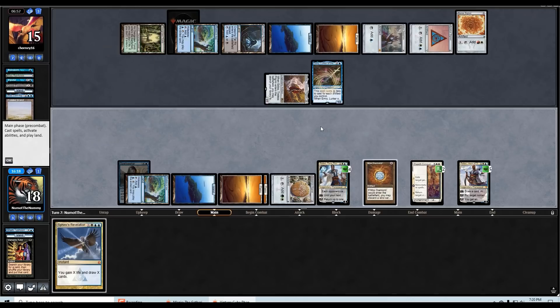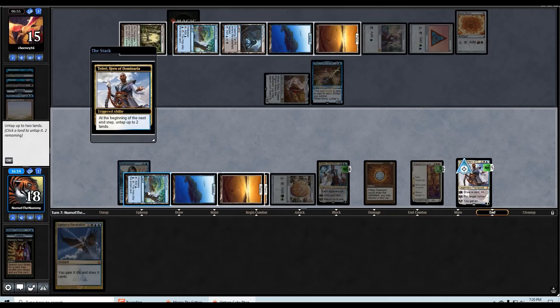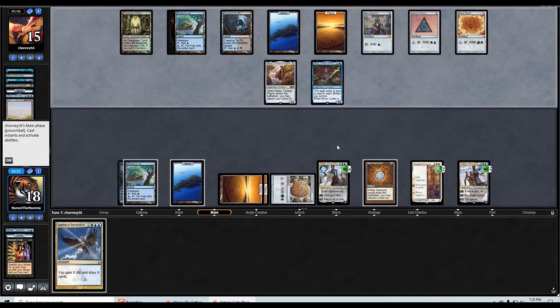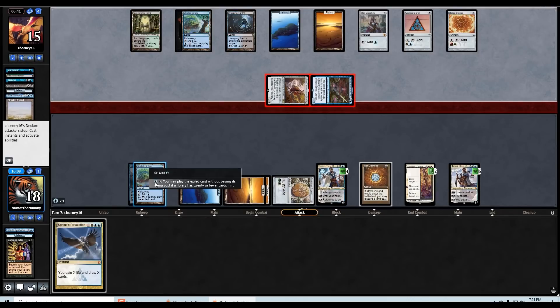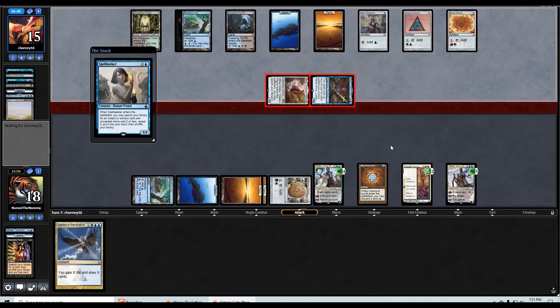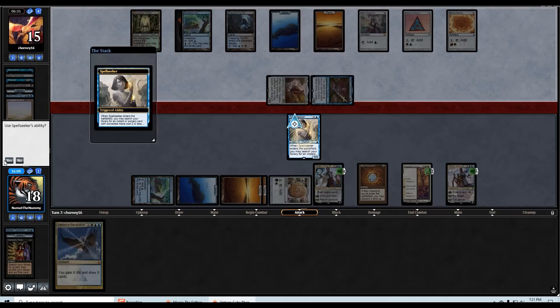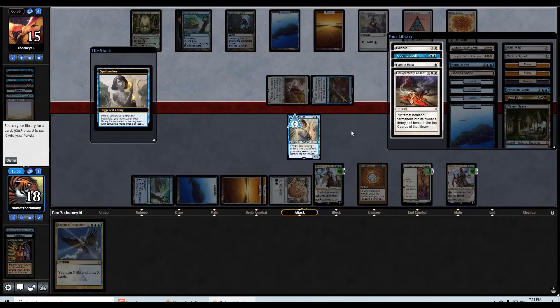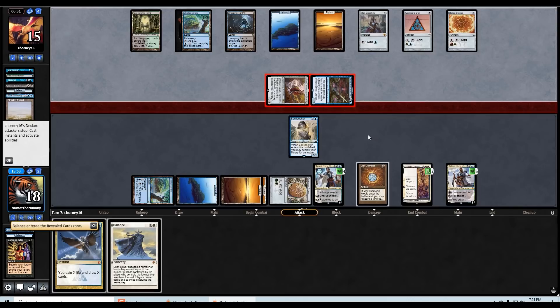I guess we're just going to uptick, untap the Shelldock and another land. We're praying that if they activate Golos it doesn't find anything. Fortunately for us all of their non-creature spells cost two more. They sent both at Teferi, but we get to flash in our Spell Seeker and block the Golos. I could even get Path to Exile now, but they could still activate in response. So let's just get the Balance — chump, Teferi falls to three.